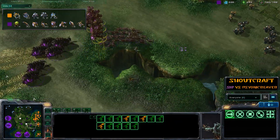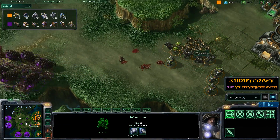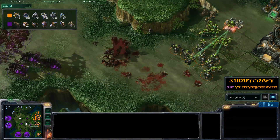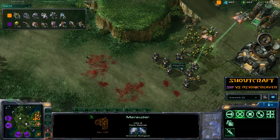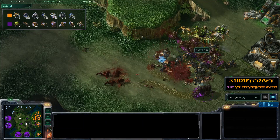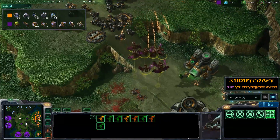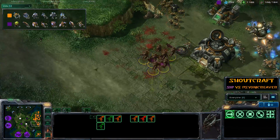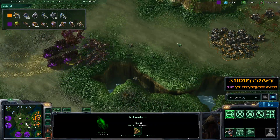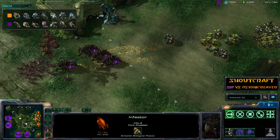Cid moves in again — the Speedlings take the initial hits and Fungal Growth locks units down, but Psionic now has two weapon upgrades on both Marines and Marauders — way more damage than you might expect. If Cid can't follow up the Fungal Growth damage, the Medivacs just heal it all back. The Mutalisks go after the Marines but are ripped apart in return. Psionic stimms and charges in a second wave, nailing those Mutalisks — completely caught out of position. Additional Speedlings and Infestors reinforce, but barely an Infestor escapes with Stimpak in hot pursuit.